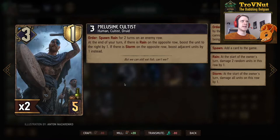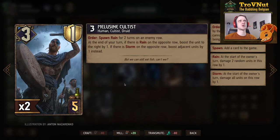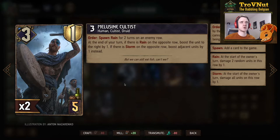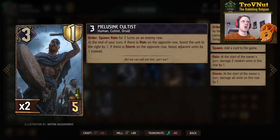The Skellige rare card: the Melusine Cultist — three power, one armor, five provisions. An Order ability lets him spawn Rain for two turns on an enemy row, but no Seal so you wait a turn to use it. He also has a passive: at the end of your turn, if there is Rain on the opposing side, boost the unit to the right by one — basically a drummer as long as there's rain. If there's Storm on the opposing row, you boost adjacent units by one instead, like an Anastasia on the board. This could be powerful but he's very fragile — same power and armor levels as a drummer — so it might just be too low a power level to be effective, but we'll see once the meta evolves.